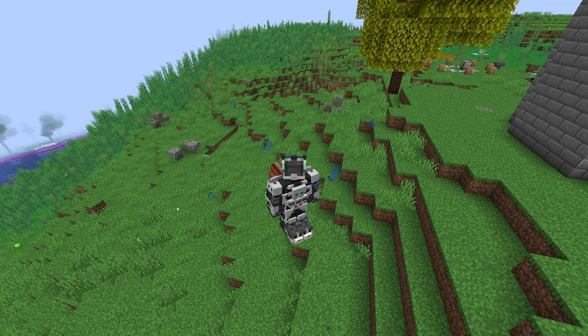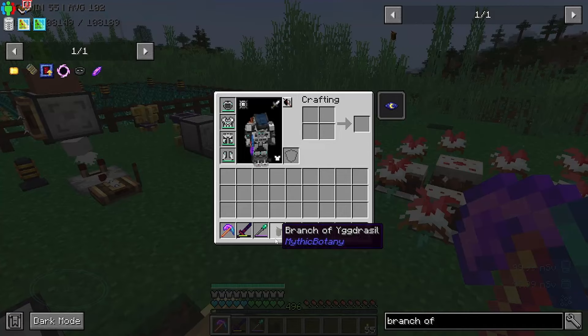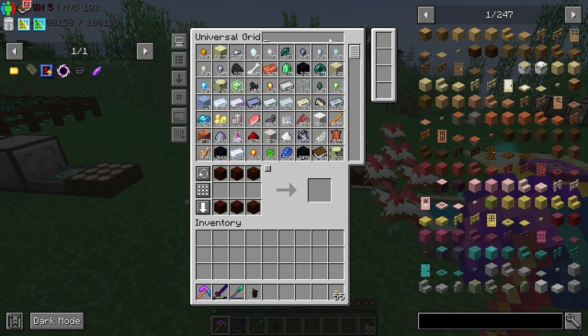Hello everyone, welcome back! Today's episode we're going to do some Botania and we're going to get the Mjolnir - the big hammer thing from Thor. I just figured out, well I looked it up, there's a way to get this rune tablet. I know the way to get that now.